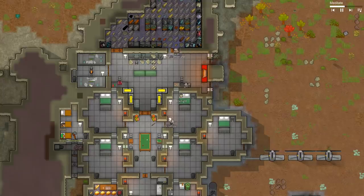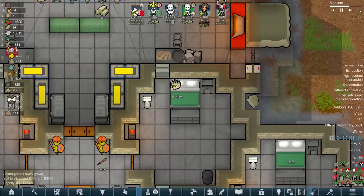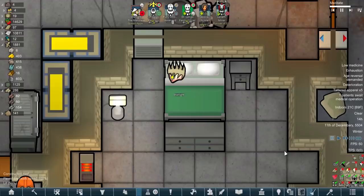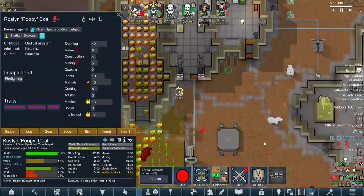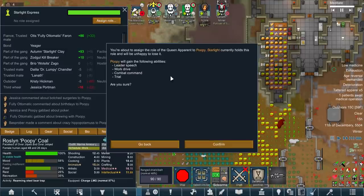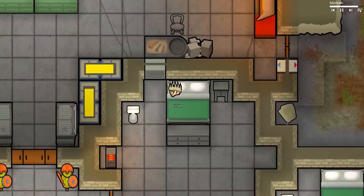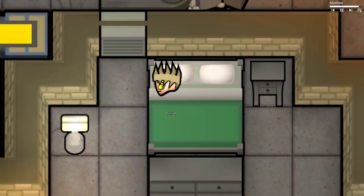I think we should name somebody else Queen. Once Starlight is back upon her pegs, we should hold a gladiator ceremony. Starlight will fight with fists only against the person we name Queen. And I think out of all these people, there is one already wearing a crown - one who has been by Jilp's side since the start, someone far more deserving of this title. That is Poopy. Poopy has put in incredible work around this colony, basically patching everybody up multiple times. Without her, Starlight would have been dead a long time ago. So we shall name you Queen.